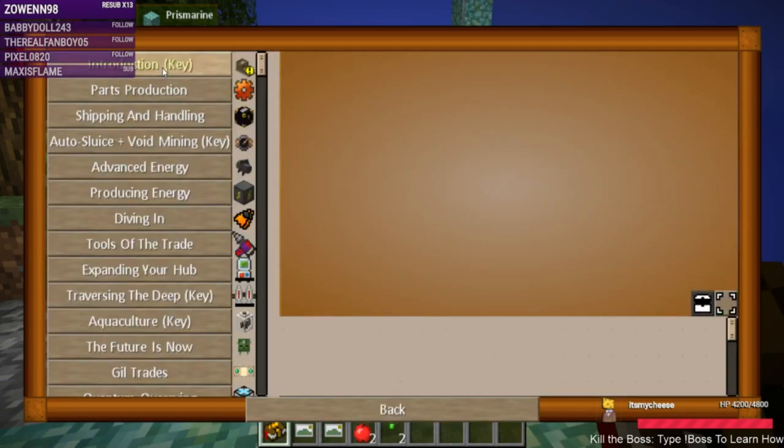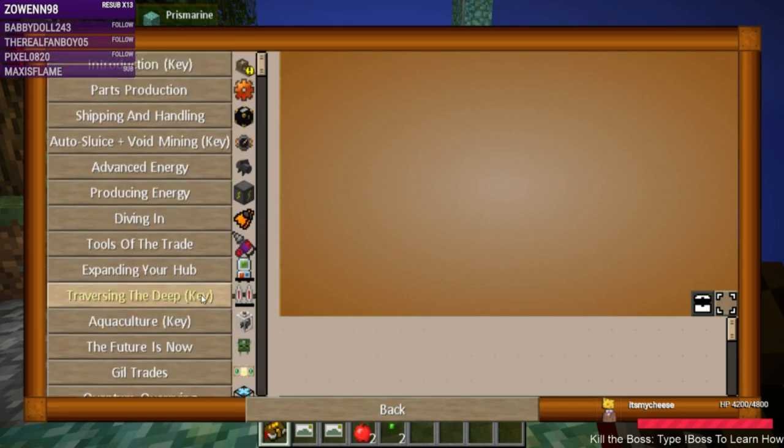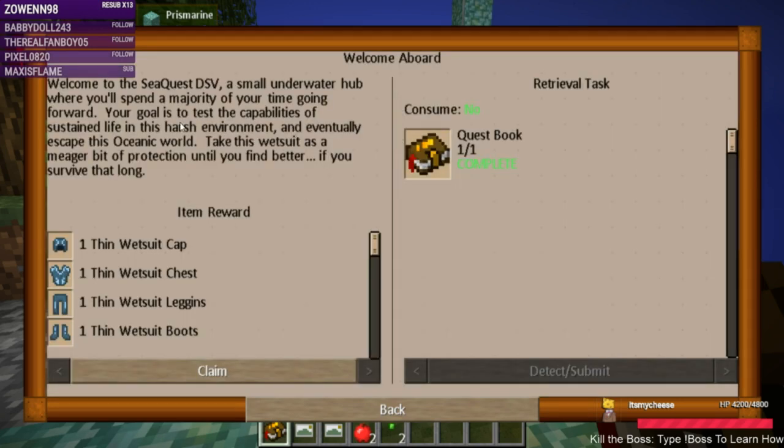Very good day — look at all of the questing chapters, very organized, very nice, very happy about that. In the introduction we've already accomplished one. The first tab will introduce you to some of the basic concepts of this pack; completing it will grant you your first hub expansion key, which will provide you more space to operate in. You will learn how to manage your hunger, temperature, and gather basic resources.